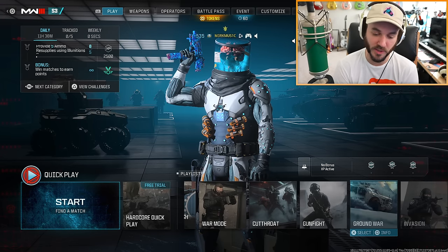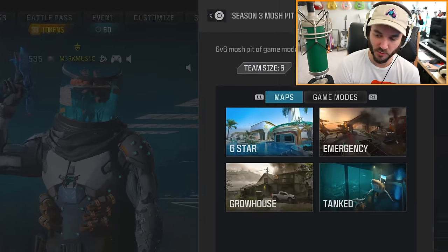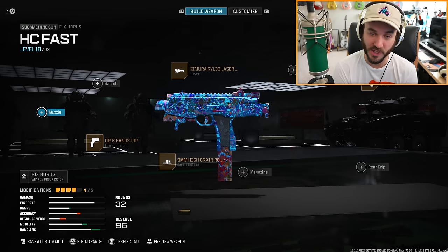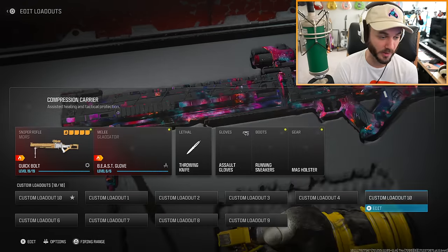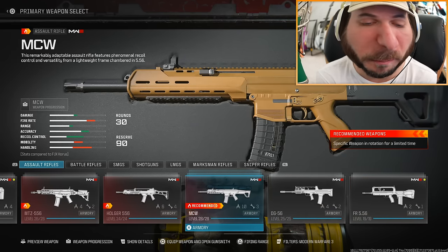Looks like they added One in the Chamber as well. Up until this point there were no brand new game modes or playlist changes for this week until now. They also added Season 3 Mosh Pits, so we have all four of the new maps. One in the Chamber could be pretty fun - let me know if you want to see that in a separate video. For now we need to check out the new stock. I don't know what guns you can put it on - maybe assault rifles. Let's try it on everyone's favorite meta weapon, the MCW.